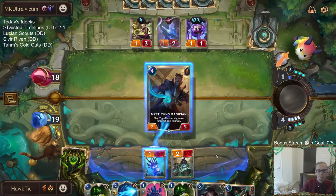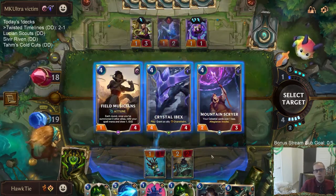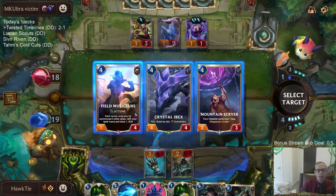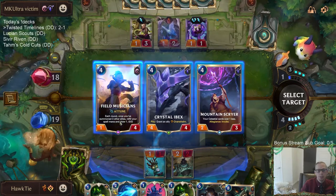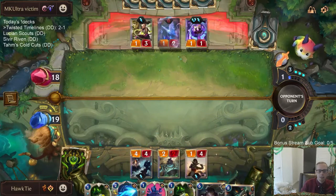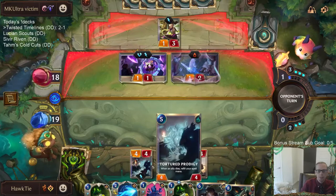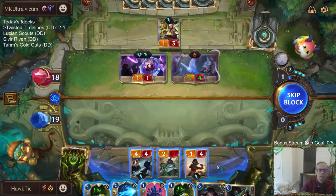Let's do this. Again, just generic 4/4, generic 2/3 — I kind of want Field Musicians. We summon three other allies. Oh — that doesn't count because we didn't really summon. So now, if an ally dies we refill our spell mana.